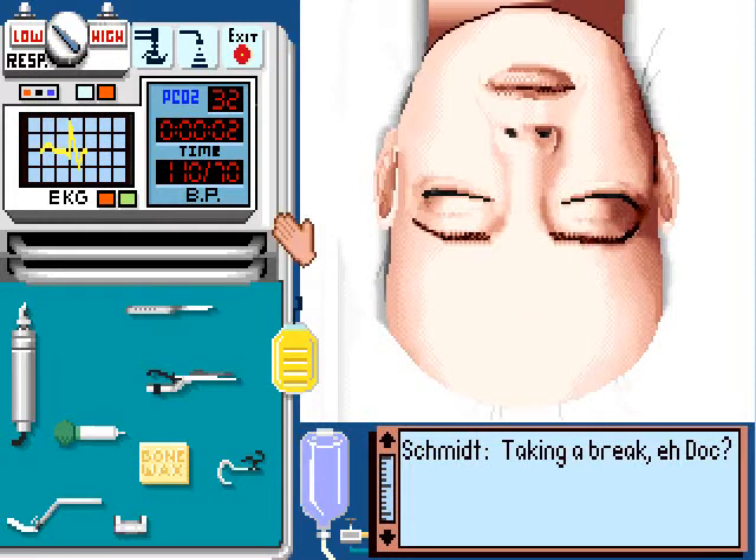You can see I have the video paused right now. My assistant is asking me if I'm taking a break, which I am, sort of. Starting at the top left corner, right here you've got your respirator, which is related to the PCO2 meter. This monitors the concentration of carbon dioxide in the patient's bloodstream. It's currently at 32 — I don't know what units those are in, but 32 is the normal.